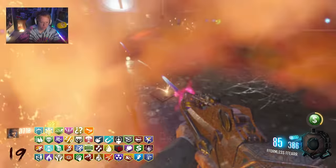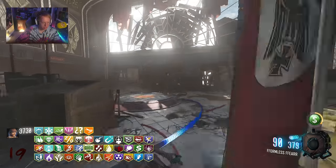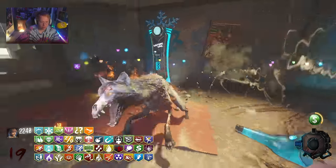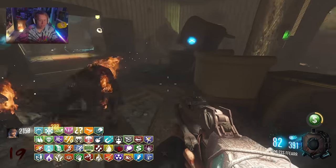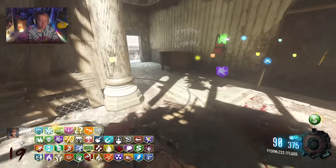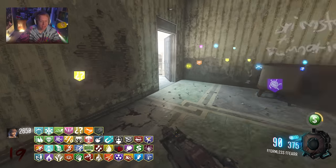Extra 10% cashback as well right there — absolutely busted. Did I double buy Stone Cold? I did — Stone Cold is honestly worth a double buy. Winter's Whale — I need to buy this before it goes away. Like the fact that you can have Jug, Stone Cold Stronghold, Winter's Whale, and Widow's Wine, with the double buy of Jug giving you an extra five hits, is absolutely madness. That is way too overpowered.